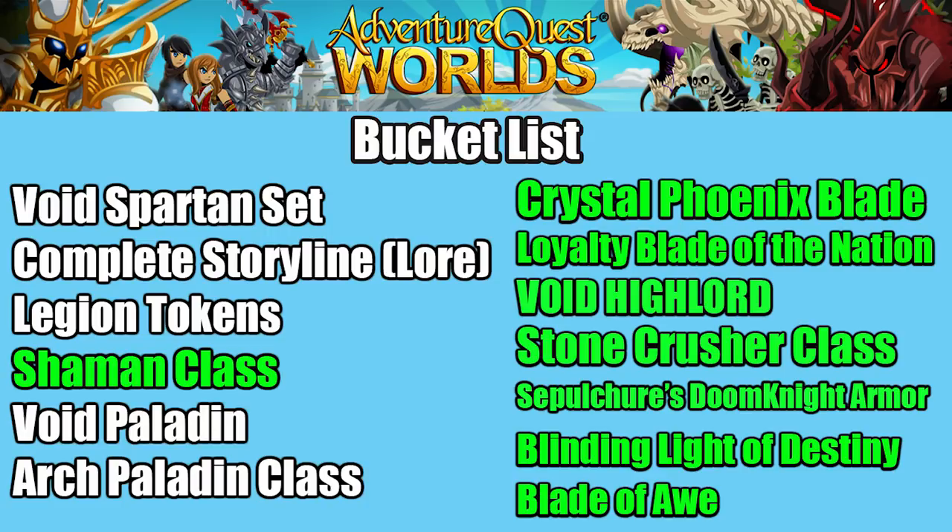Now that I've got the Seppie's Doom Knight armor, what am I going to do next on the bucket list? I actually lost the file but luckily I had a JPEG of it, so I've gone over it and put Sepulcher's Doom Knight armor in green. The whole right side is now fully green. We've got the Arch Paladin, the Void Paladin, legion tokens — maybe I'll do some legion token farming because of Daige's birthday coming up soon — the Void Spartan, and completing the storyline. I know you guys want me to farm the Necrotic Sword of Doom, but I might leave that for a later date. Let me know in the comments what you'd want me to farm next or tick off the bucket list.